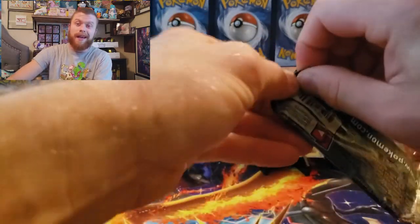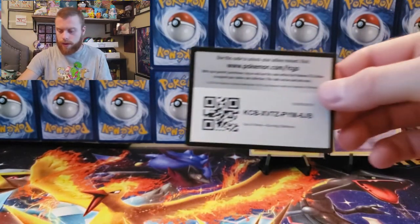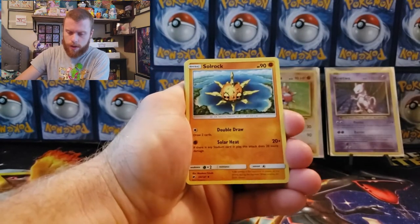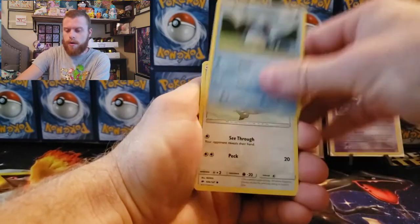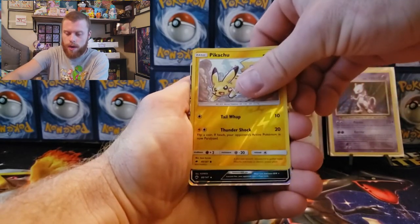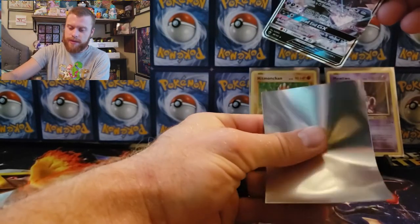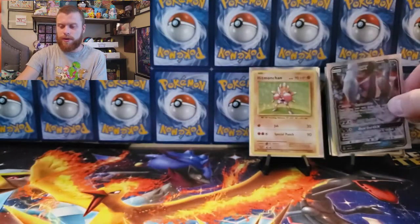Burning Shadows — come on, Charizard! Go check out my last week's video guys, I pulled the Charizard from Burning Shadows. Cards: fighting energy, Solrock, Plumeria, Porygon, Marowak, Togedemaru, Rhyhorn, Ralts, burst holographic Pikachu, and Dark Raichu GX! That is a pull from Burning Shadows — I've pulled this one already so I got two Dark Raichu, but I can't complain.